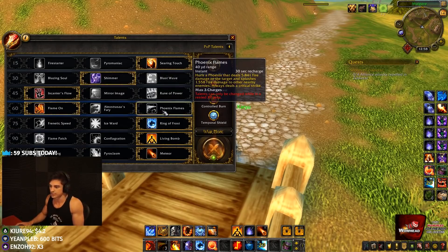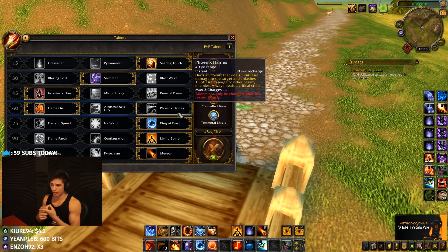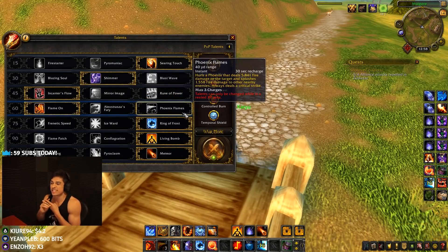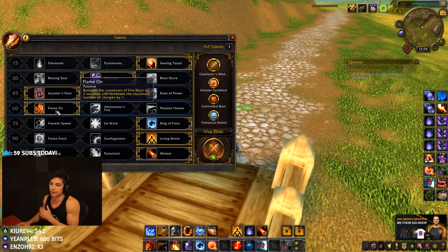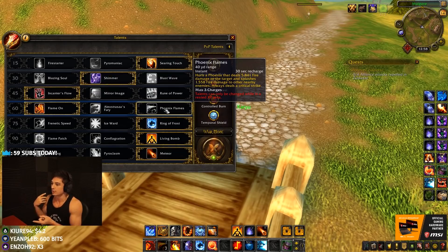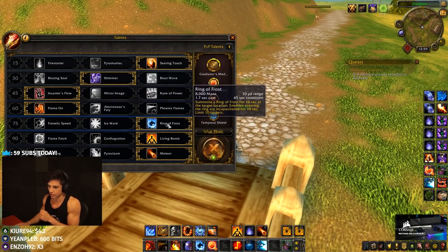I get a lot of questions about Flame On versus Phoenix Flames. A few reasons to go Flame On: one, overall DPS — Flame On is just more damage. Two, Phoenix Flames is on the global cooldown, so if you're trying to burst it's actually less burst because it's on global, compared to Fire Blast which is off global. Three, it's AoE so it breaks CC — you cannot use it near polymorphs or blinds. In short, Flame On is better: more damage, more burst, doesn't break CC, single target.